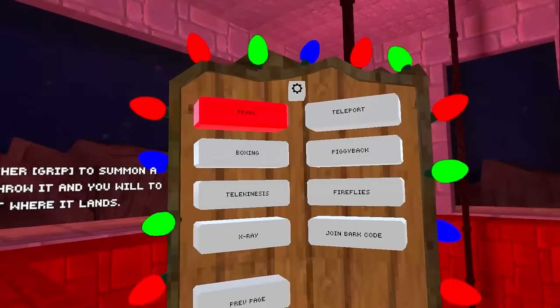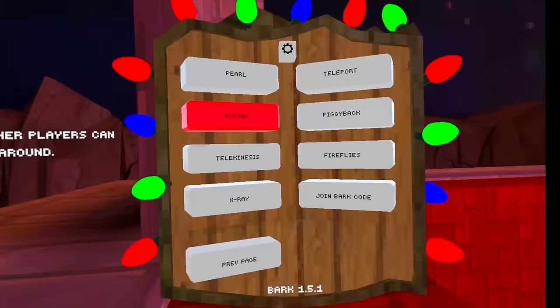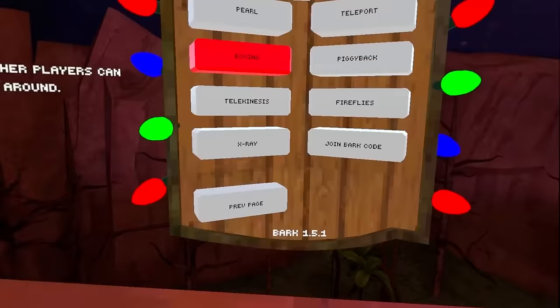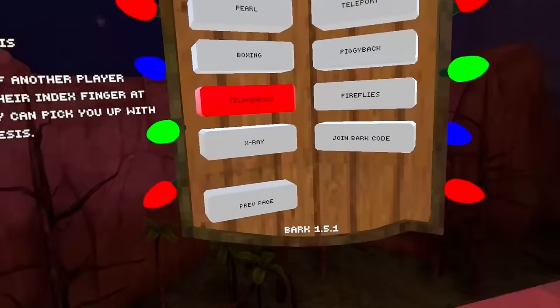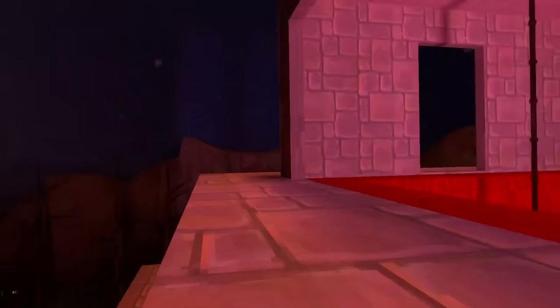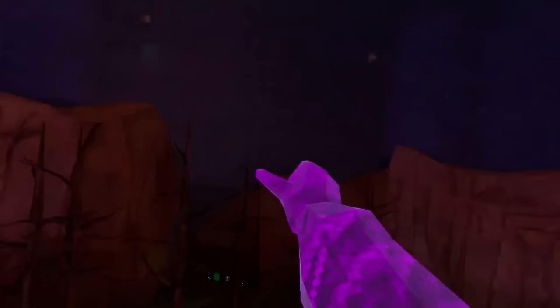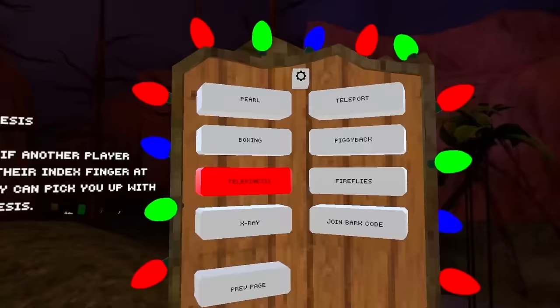If you have friends, you can enable the Boxing mod — if they also have the mod, you'll both see boxing gloves and can actually punch each other. It's pretty fun. Then there's Telekinesis — if you know Darth Vader slamming ships with the Force, you can do something like that with your friends. You can pull them up and throw them around.